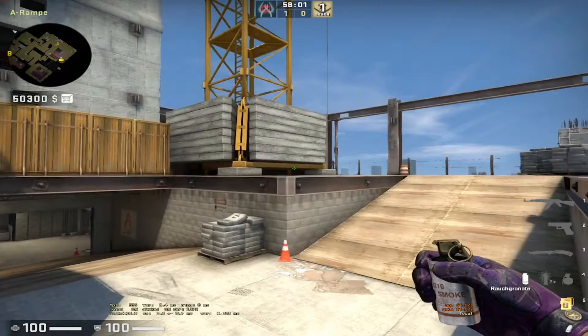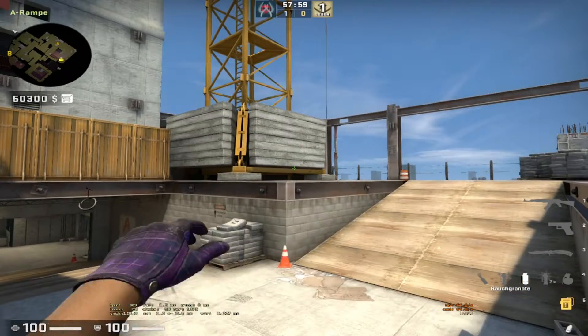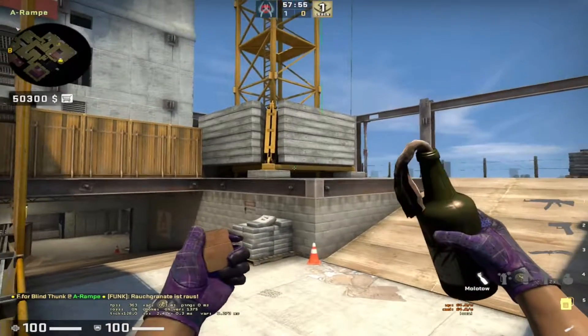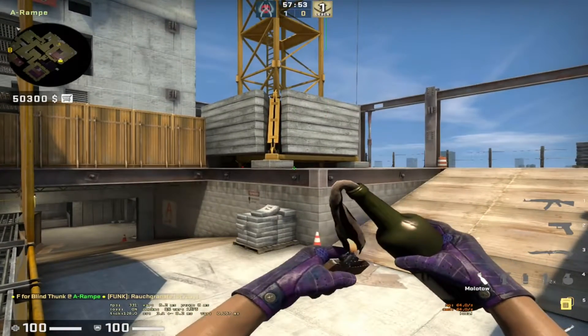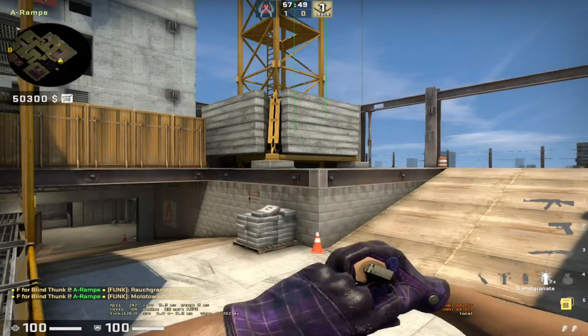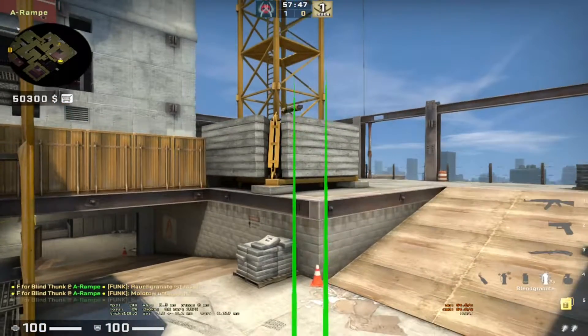First you want to throw the smoke and you're going to have it at this dot here, a little bit above it at this line and jump through the smoke. When you want to use the molly which is going to be in this corner right here. When you want to throw the flash also from the same corner with a right and left click throw.